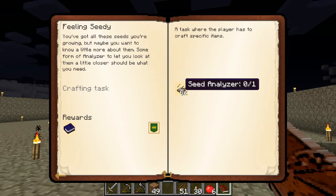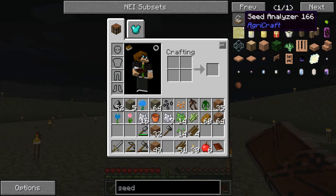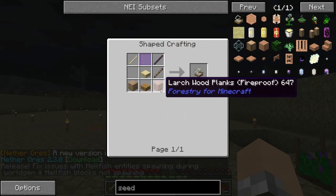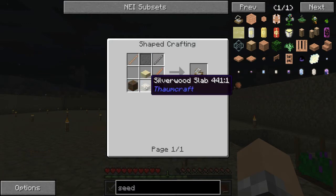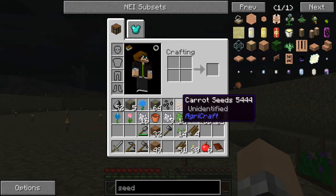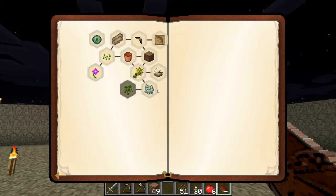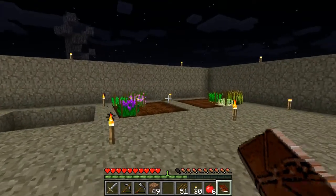The next quest is called 'Feeling Seedy' — it wants us to make a seed analyzer. Sorry about that guys, had another little crash, I seem to be clicking on things way too fast. Can I just use wood planks? Slabs, sticks, and glass. The quest book says: 'You've got all these seeds you're growing but maybe you want to know a little more about them — some form of analyzer to let you look at them a little closer.' But it's not giving me any hints on how to craft it.